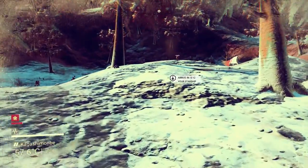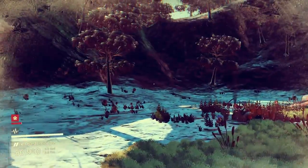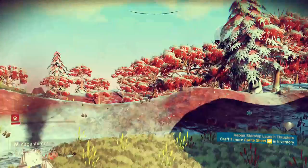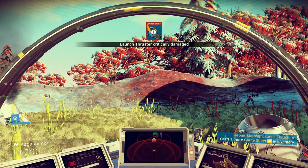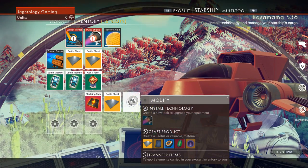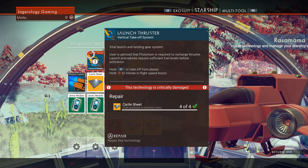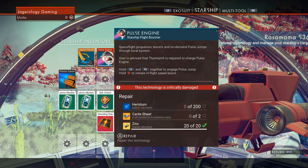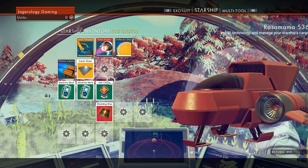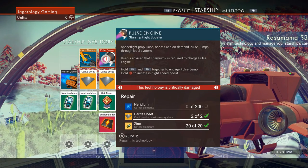I've seen some ships, don't know what's the deal with those. There's my little pretty landing site. I need to work on my landing skills apparently — I kind of messed up the ship a little by landing so poorly. Alright, so I get four of those, let me repair this. I need two more. Alright, it just needs iridium.